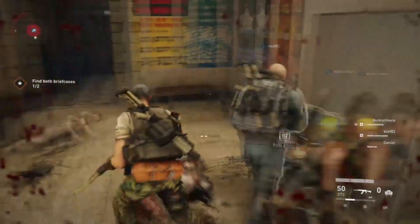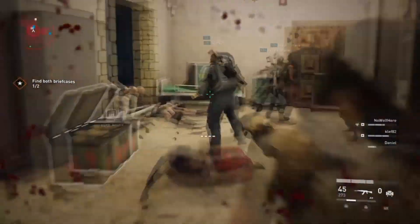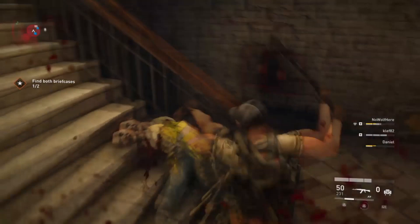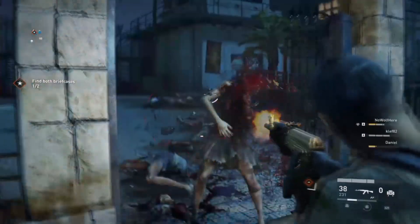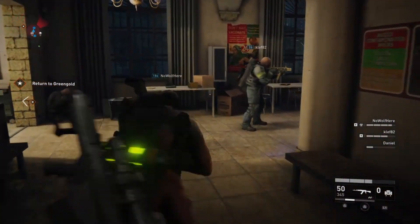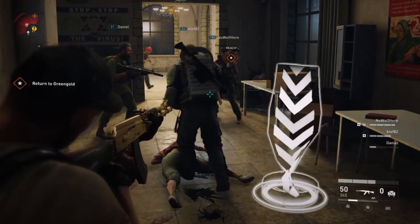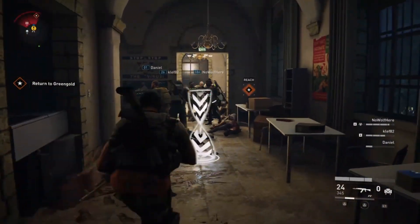Need to refill on ammo — go ahead and do it now. The briefcase will usually spawn in one or two locations in the hospital — show us the location. The briefcase will usually pop up in this area. Oh, I hear a bomber — watch out!